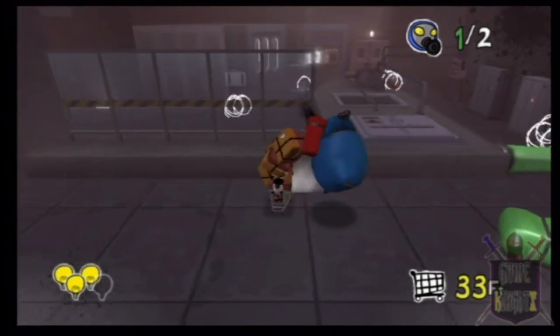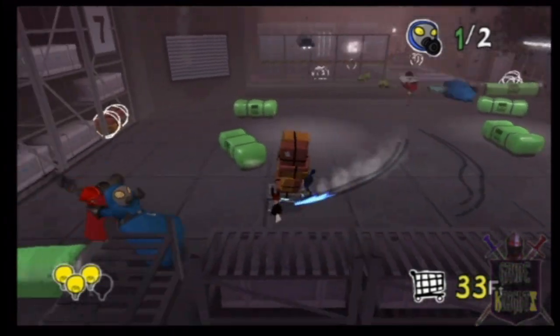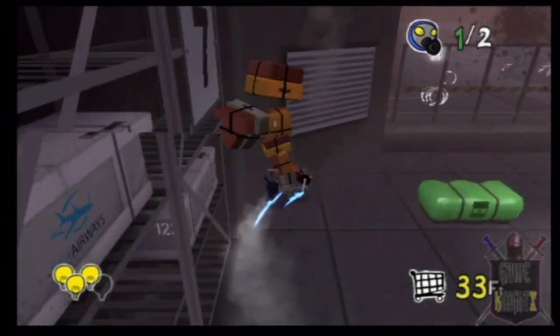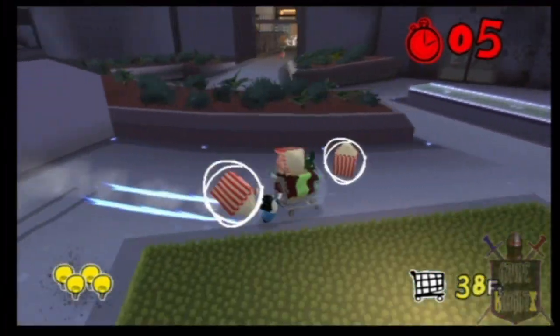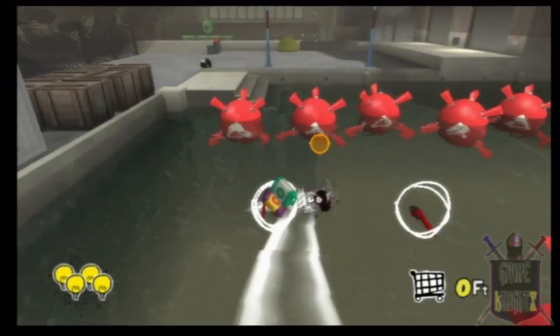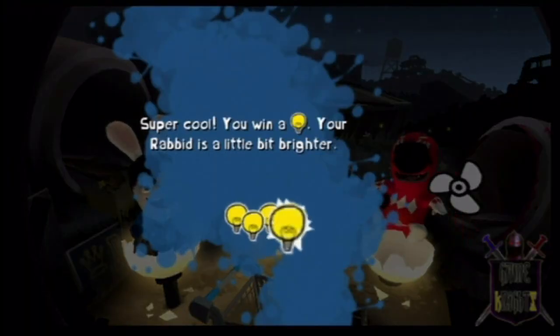Each Verminator is different, and players can tell their strength by the color they wear. As you progress through the game, you have the ability to upgrade your bunny's powers, like a speed boost, jet skiing on water, health upgrades, and so much more.